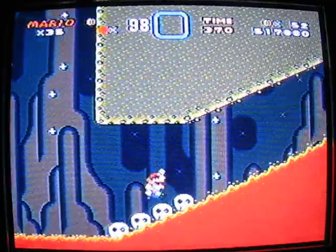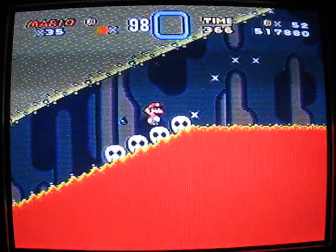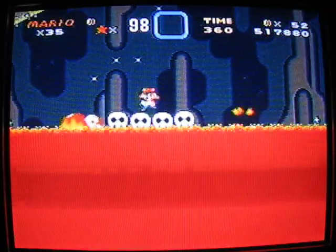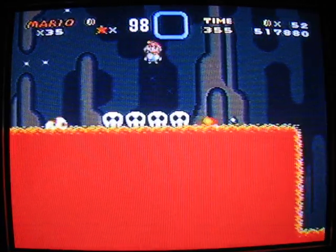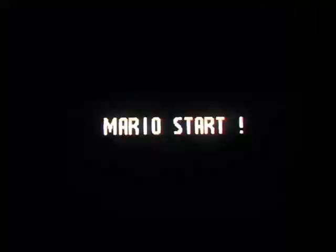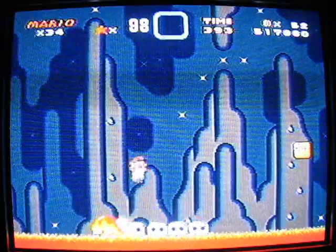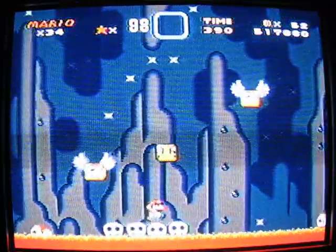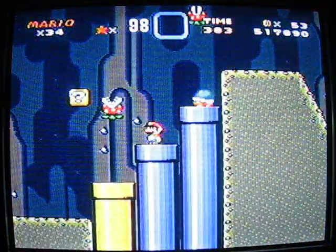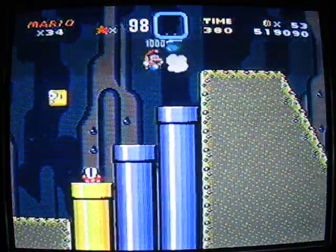A face full of piranha is not what you want — they would bite off your nose quite easily. Let's see if I can spin jump along. What the heck? I know you can spin jump off those. That was weird — I'm going to try that again. Jump on here, let's spin jump away and go! Yes, you can! Why did I take a hit then? I landed right in the middle of his head, I swear. And kill him with that.